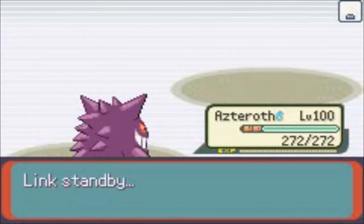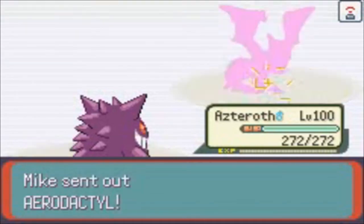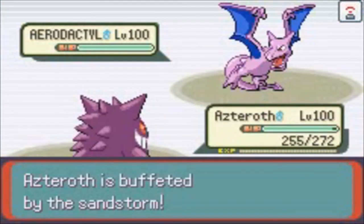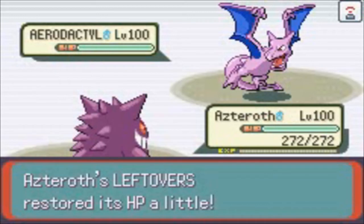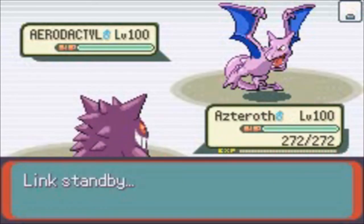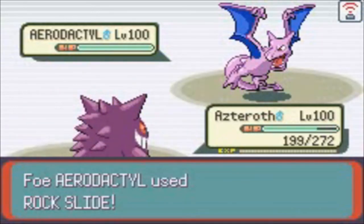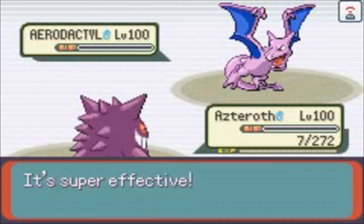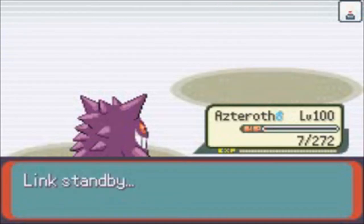Here comes an Aerodactyl that is pretty strong now due to the absence of Swampert. Believe it or not, I'm gonna stay with my Gengar and do the gamble here, hoping that Rock Slide doesn't kill, misses, or doesn't flinch, and my Thunderbolt crits or paralyzes Aerodactyl. There's Rock Slide like I said, and yeah it doesn't kill, doesn't flinch. There's Thunderbolt and I get the lucky unbelievable critical hit, but the Thunder Star will just finish off my Gengar.